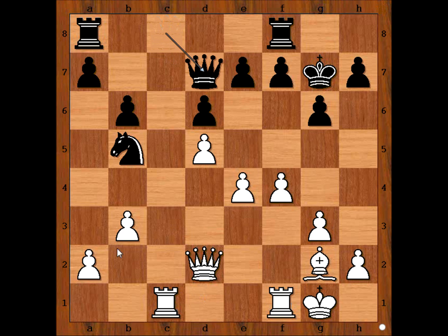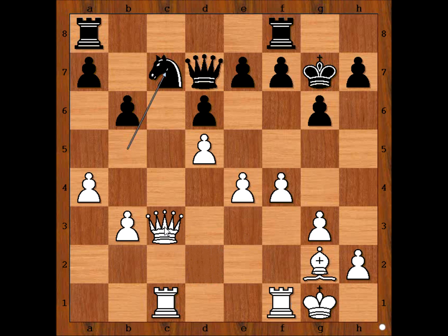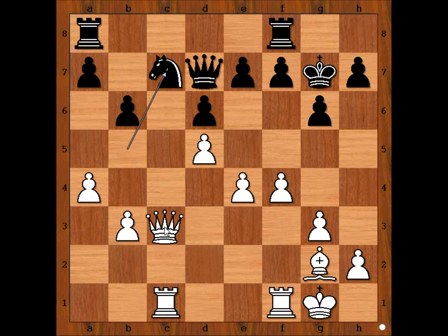Golombek resigned in view of this continuation. He must move the queen, so after queen to d7, a4 — this is the only square for the knight. Now queen to c3 check, forking the king and the knight. And after king to g8, queen takes knight, and white is a piece up.